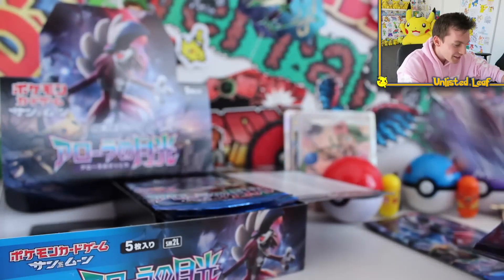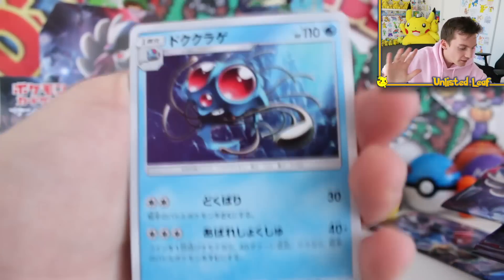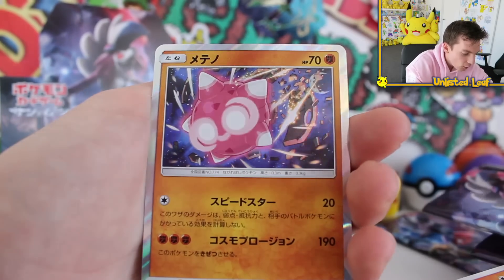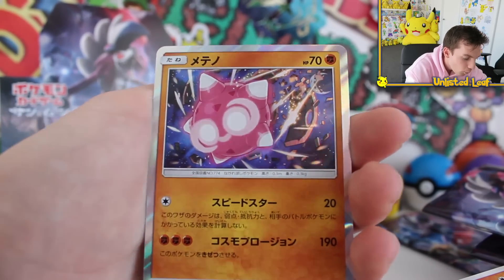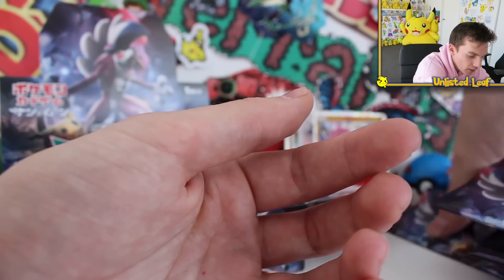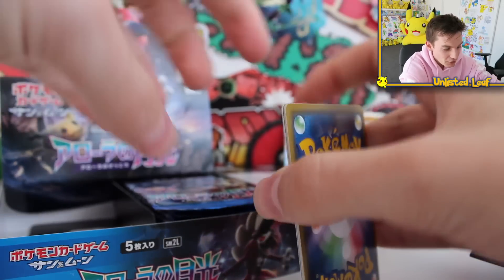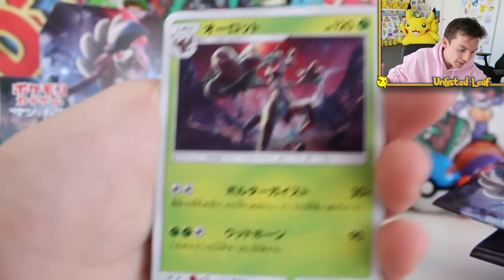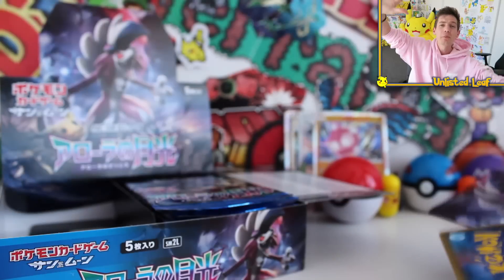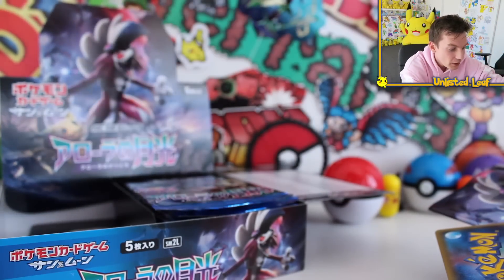This Pokemon Sun and Moon 2 set is actually the coolest thing ever. They've done so many right things with it — I approve, I give it 10 out of 10. Let me know in the comment section below what you think of it. Another holo though — 190 HP for a regular holo card. It looks like the booster packs are completely randomized throughout the booster box so there's no card trick you can do. The final booster pack is a regular uncommon, but I'm all good in the hood with that.